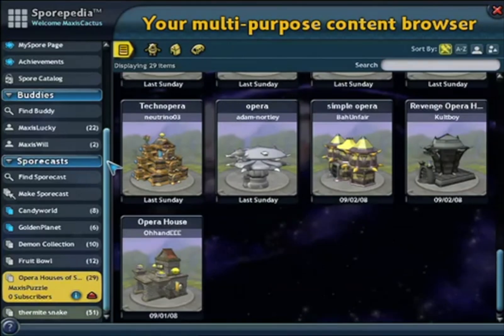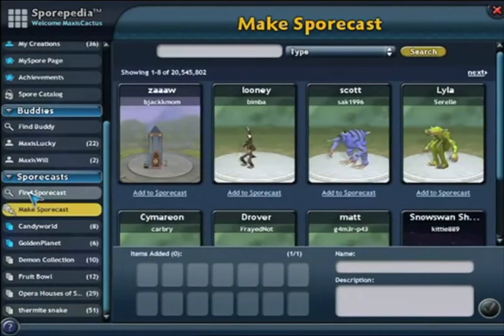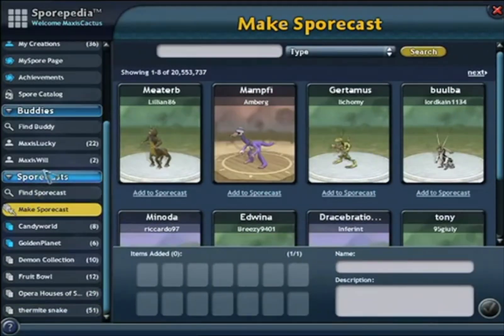Click Make a Sportcast to make a new one. Enter the name and description of your Sportcast. I'm going to use Medieval. In my description, I'm going to call it Amazing Creations from the Middle Ages.